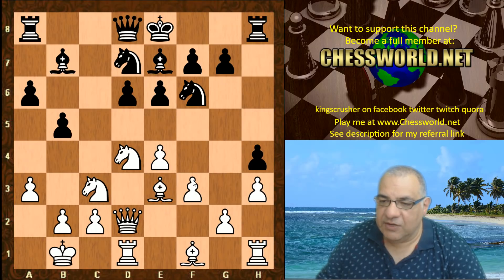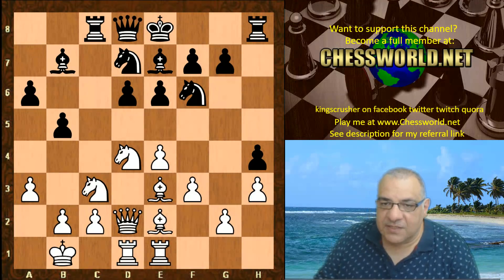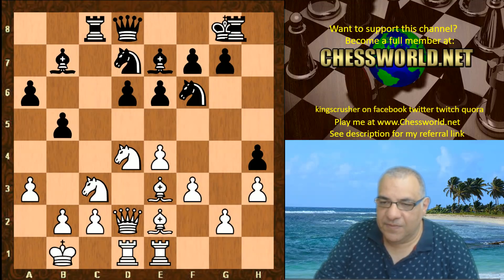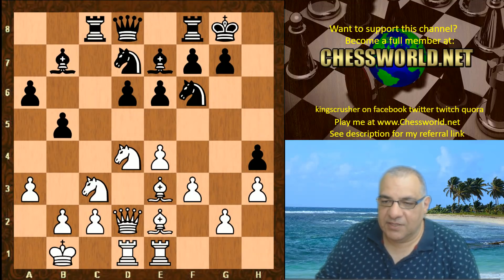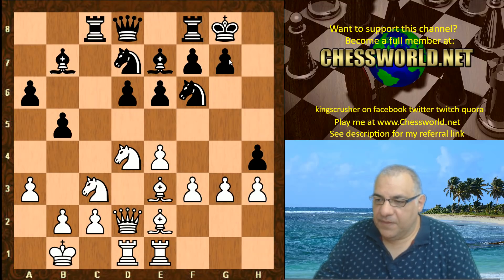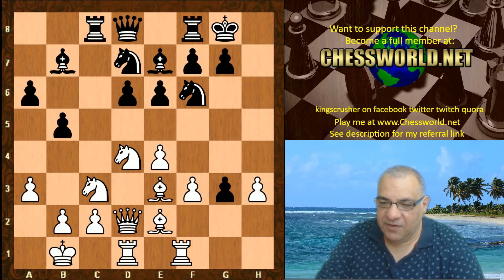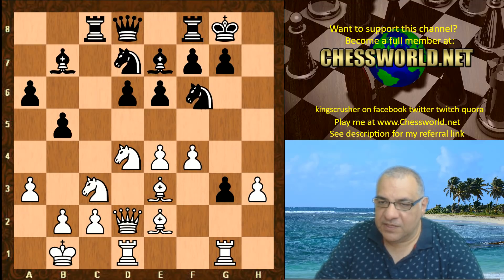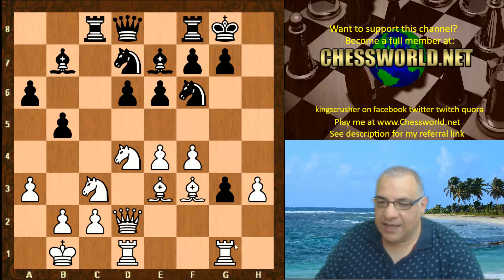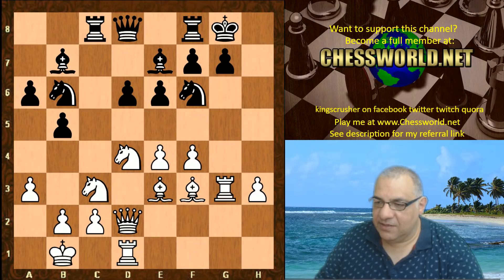H4 sealing down against g4 it seems. Bb2, Rc8, and now here a waiting move — Rhe1. Black commits to castling and Lila is prepared to temporarily sacrifice a pawn to open up the g-file. D5 striking in the center. If hxg3 then Rg1, f4 — this looks as though White can hold e4 and have the cake and eat it: that g-file with a small edge at least, growing probably.